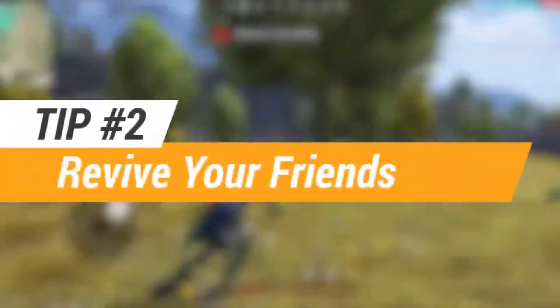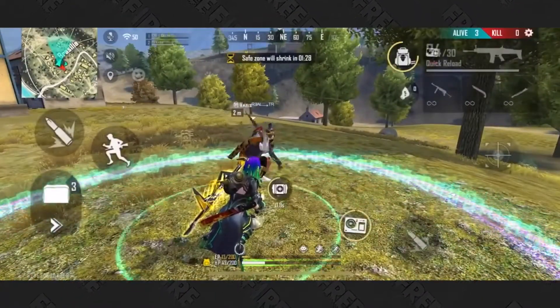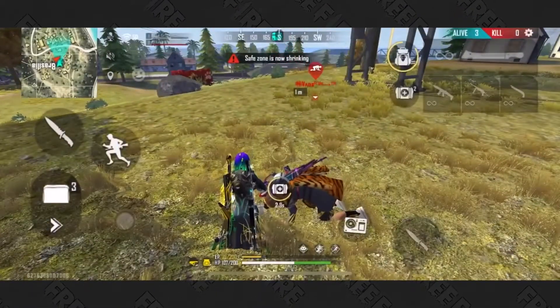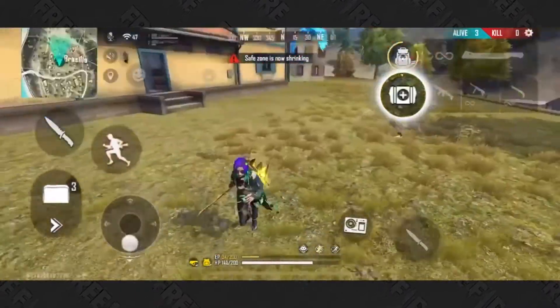Tip number 2. Running low on life? That's bad. Running low on life, then you see your partner get knocked down? That's even worse. You can get them back in fighting shape by pressing the revive button, then the first aid button. Now that's friendship.